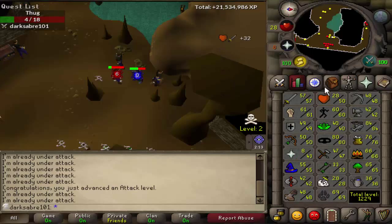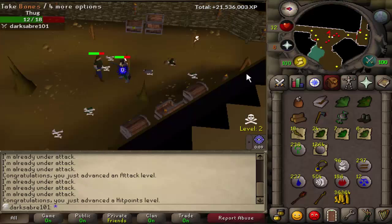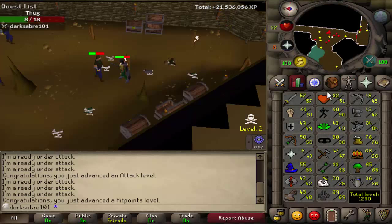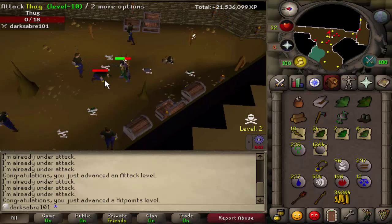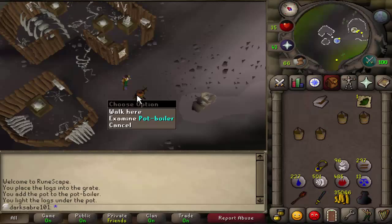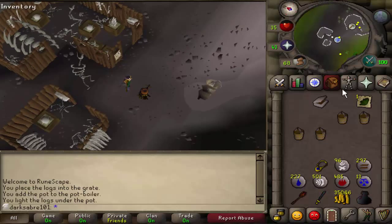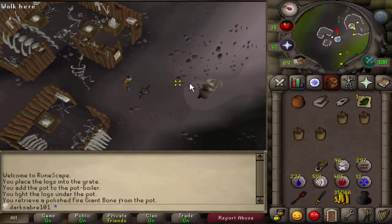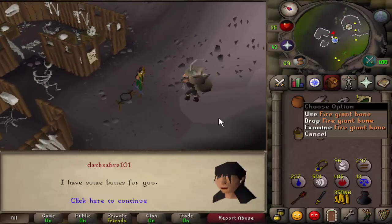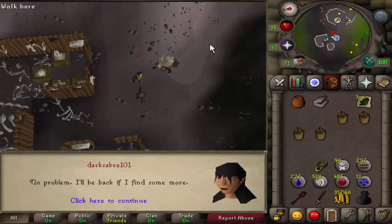Ridiculous, I've just gained an attack level while getting a looting bag — this is taking a bit too long. And a hit points level as well. Will it be this kill just because I turned the camera on? Nope. I've put some stuff in my looting bag and I'm saving this Ranarr so I can make a prayer potion for the upcoming quests. But here's a fire giant bone. Excellent. Hopefully now I won't have to go back into Waterfall Dungeon again.